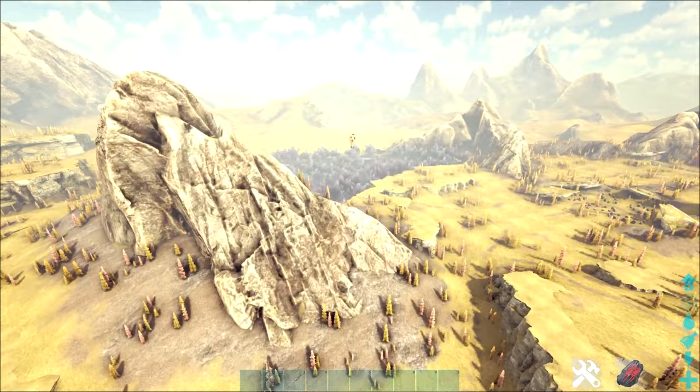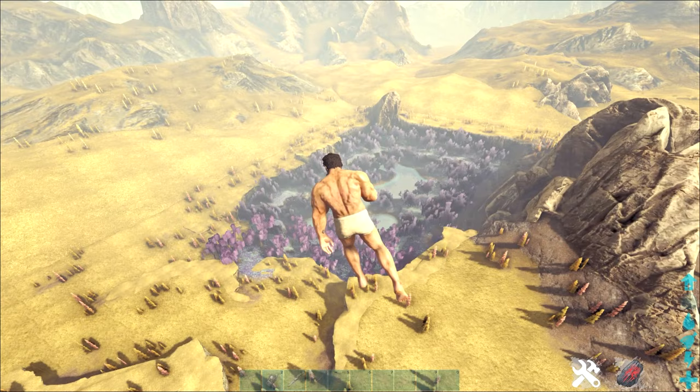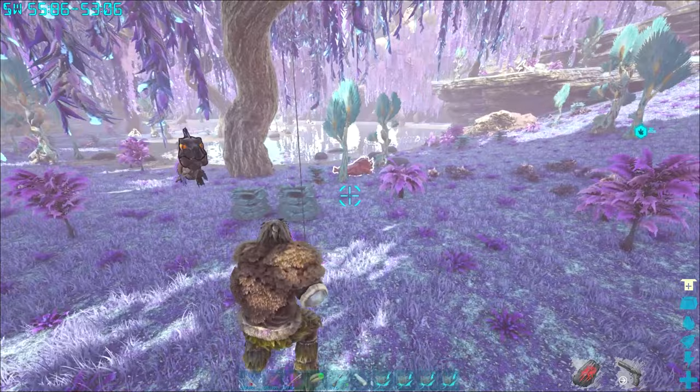There are two of these areas — this one over here, and if you keep continuing in the direction we're heading, you'll see there is another purple forest. Shadow Manes can be found in both of these areas. A Shadow Mane looks like this. I'm playing on a modded server, so that's why it's outlined in white so you can really see it nice and easily.